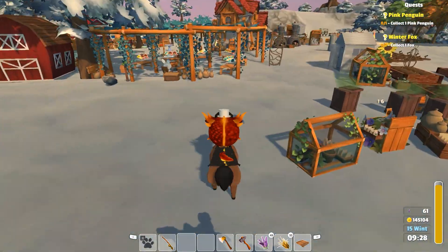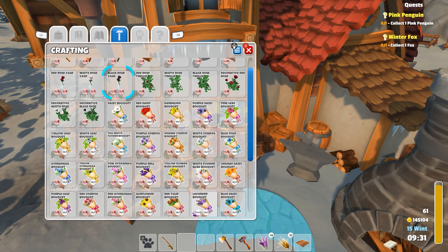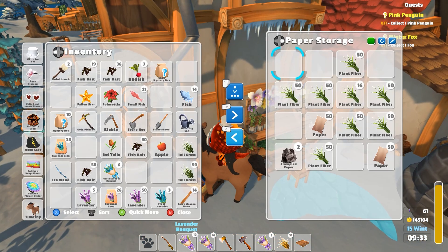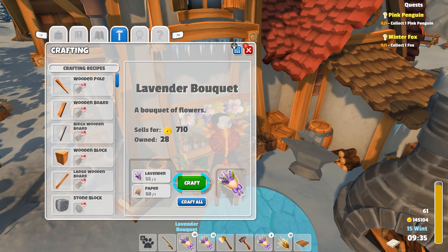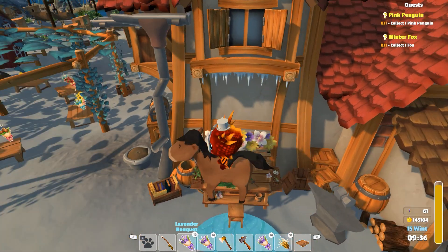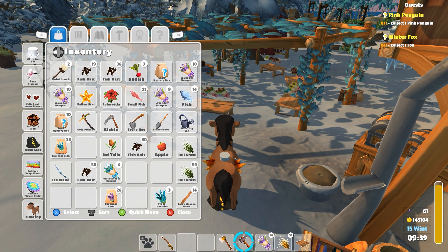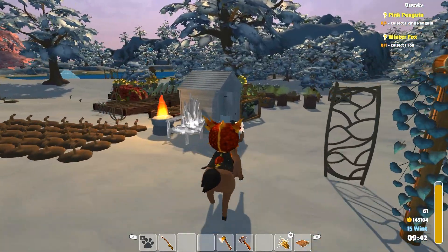Let's do the other ones. Let's get these other lavenders done here. Lavender bouquets. Craft all. Oh, I ran out of paper. Another batch of paper. There we go. Put the paper away. So we've got ourselves... 10, 20, 30... Yeah, we got a decent amount. A decent amount.